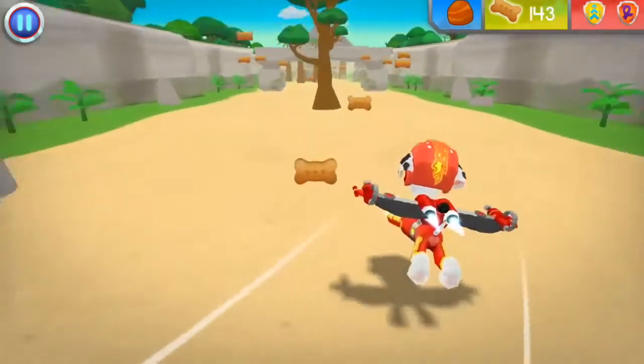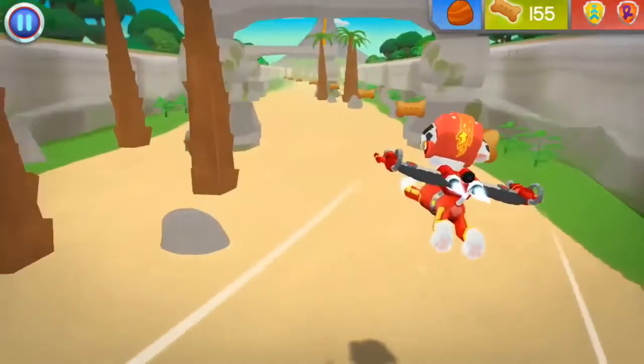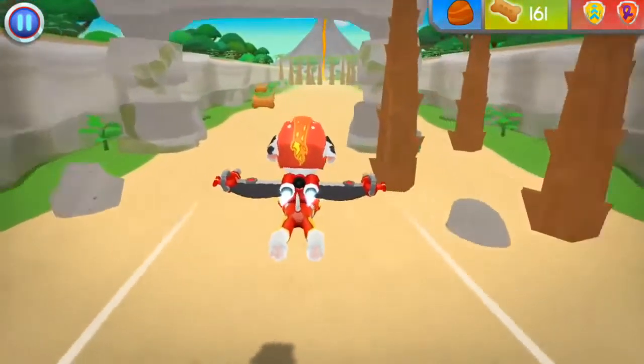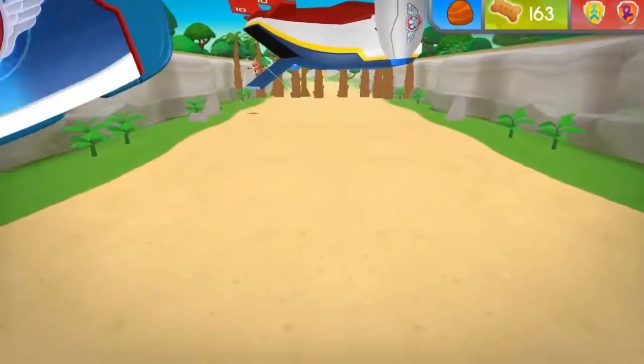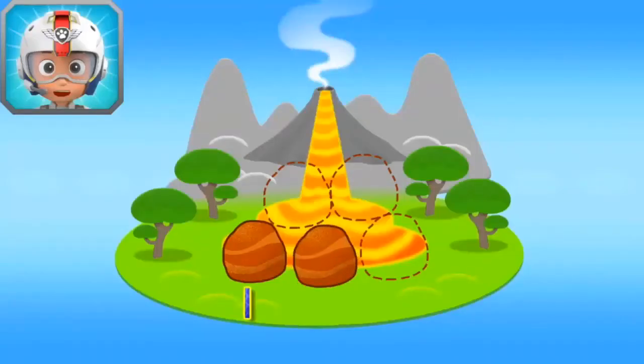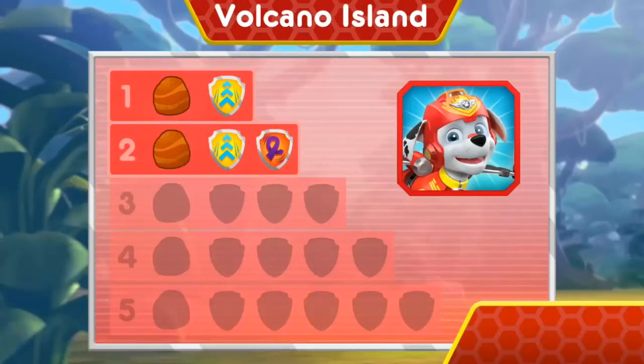Fantastic flying! Now Marshall has one, two rocks. There's only three rocks left to find. Keep flying to find them all so Rubble can block off that lava. Wow! You earned new badges! Woo-hoo! We found the speed boost! Way to go! We found loop-de-loop! You found the rock! You've unlocked the next level!